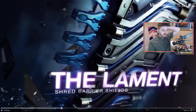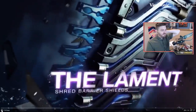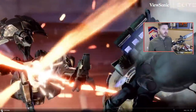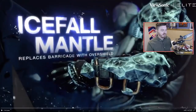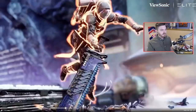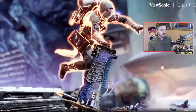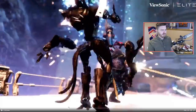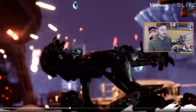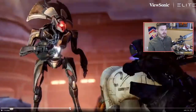So the Lament — this is a sword. Oh, is that like a chainsaw sword? What the heck? It shreds barrier shields. This is going to be the new nightfall sword, 100%. Those animations were pretty clean. Right now it's Falling Guillotine for everything — everyone's using the guillotine. This chainsaw sword has got to be a lot better than the guillotine at doing exactly this. Obviously shredding barriers is going to be huge for anything that involves champions. That's a really clean animation — it takes the leg and then does the torso strike.